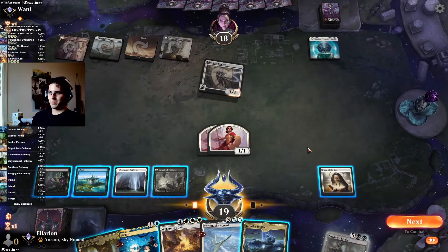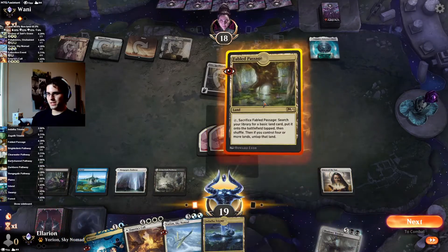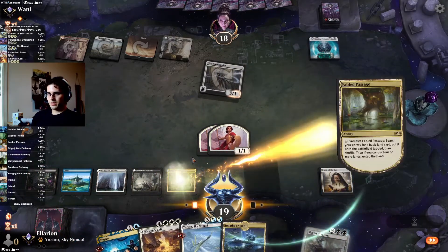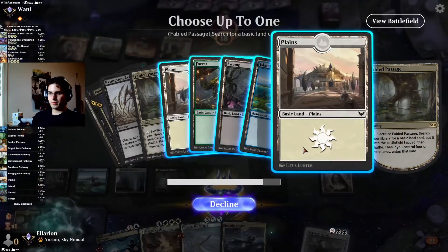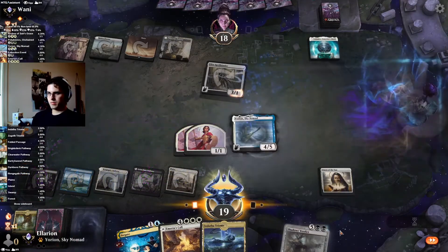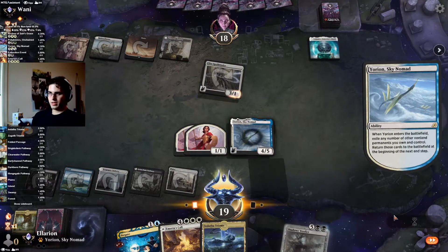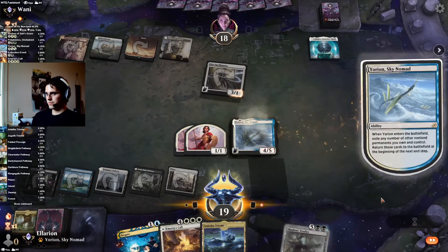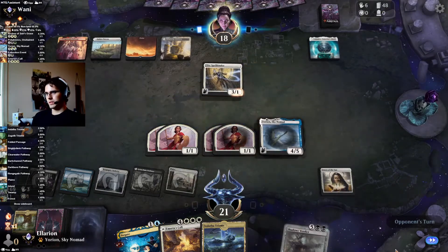Alright, Valkmira to stop our 1/1s from attacking — fine. I'll still Yorian here. They can still jump, and of course Yorian can block the Spellbinder.